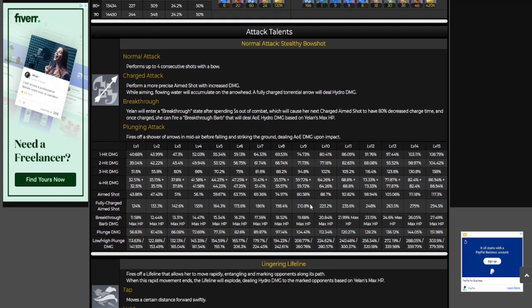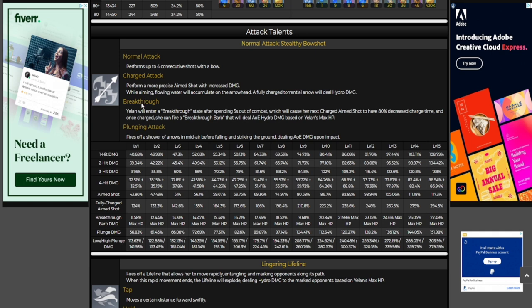Moving over to the attack talents. This is where things get slightly interesting because of this new mechanic — the Breakthrough — which is a mechanic that only Yelan has. The normal attack performs up to four consecutive shots with the bow. The charged attack increases the aim shot damage and has a torrential arrow that deals Hydro damage. Now the Breakthrough: Yelan will enter a breakthrough state after spending five seconds out of combat, which will cause her next charge aim shot to have an 80% decreased charge time. This is essentially a C6 Ganyu just on her normal attack talent.